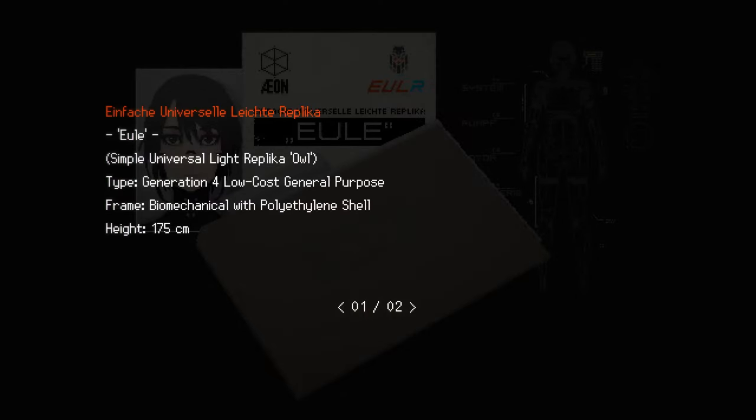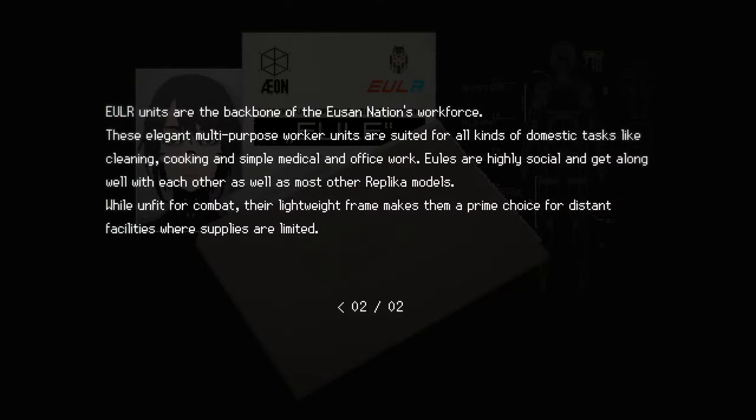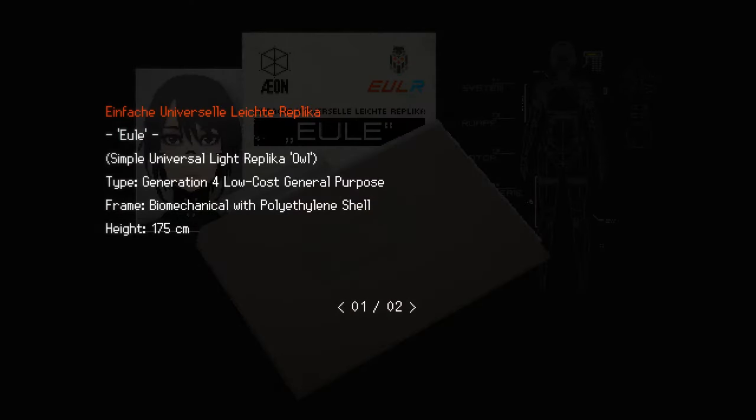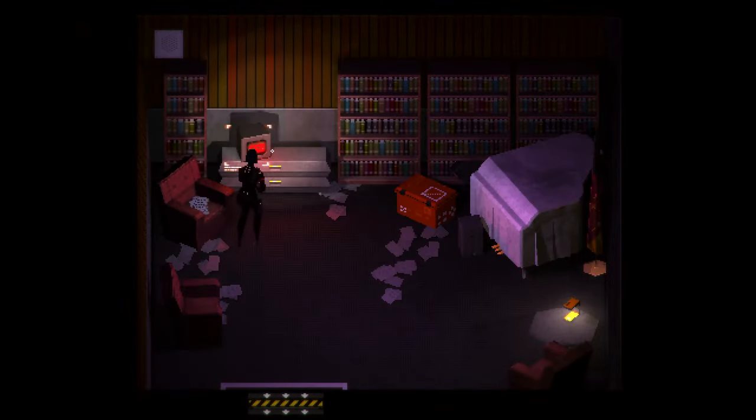Replica overview — Euler. Simple Universal Light Replica. Type: Generation 4, Low Cost General Purpose. Euler units are the backbone of the USIN Nation's workforce. These elegant multipurpose worker units are suited for all kinds of domestic tasks like cleaning, cooking, and simple medical and office work. Euler units are highly social and get along well with each other as well as most other replica models. While unfit for combat, their lightweight frame makes them a prime choice for distant facilities where supplies are limited. 175 centimeters tall.